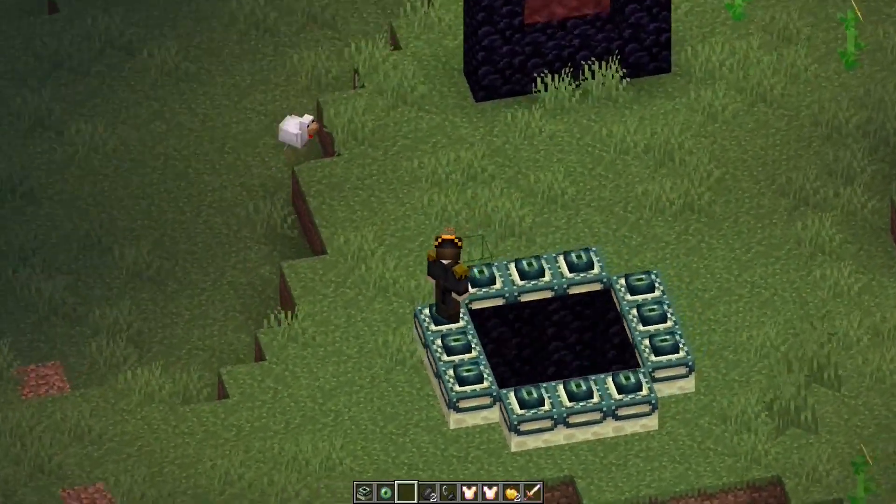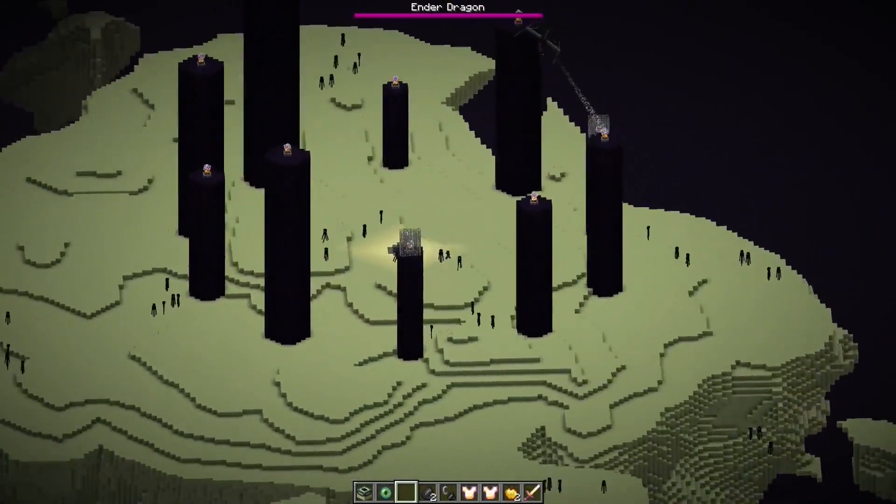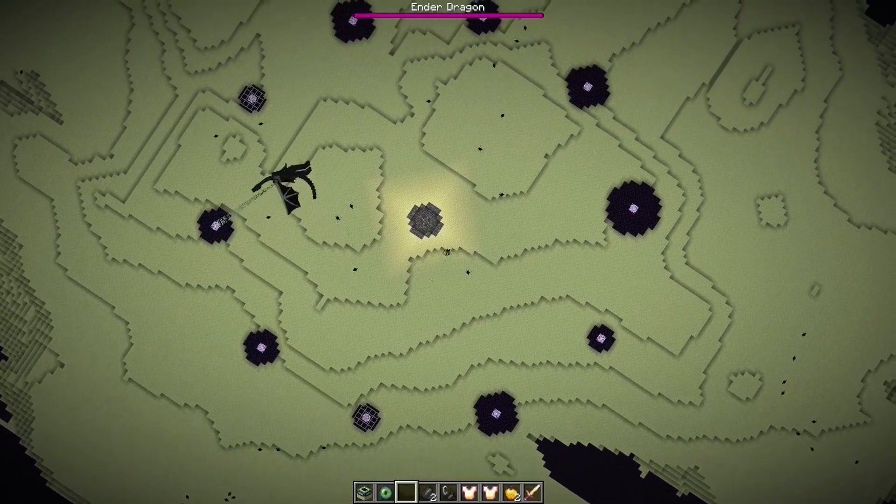That's not confusing at all. Well, Geronimo! I'm not gonna lie, this actually looks really cool — this is literally just the dragon fight in 2D. I might make this the thumbnail. That's normal. So turns out the End is a lie and it just kind of sits in a giant box.